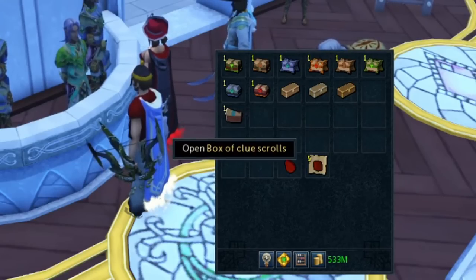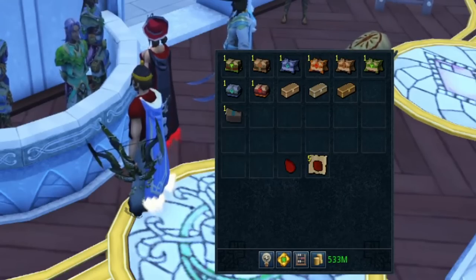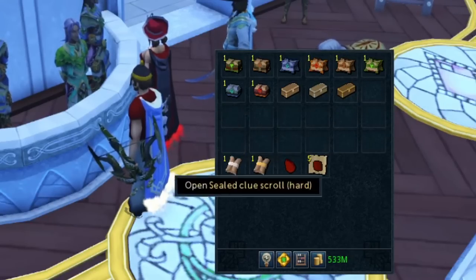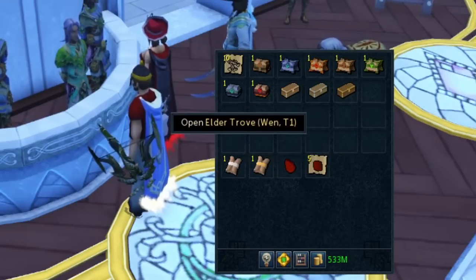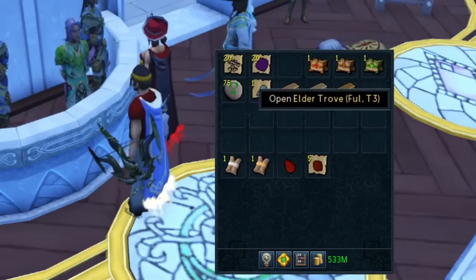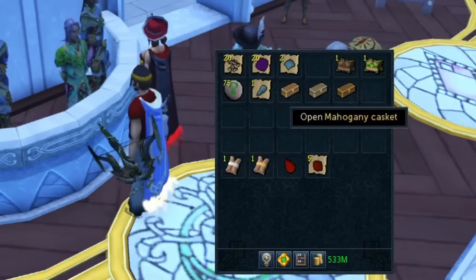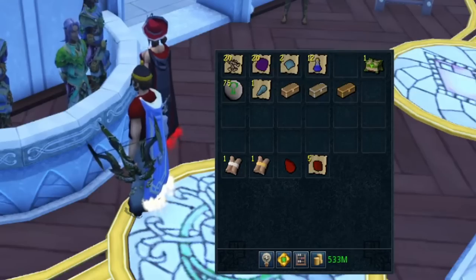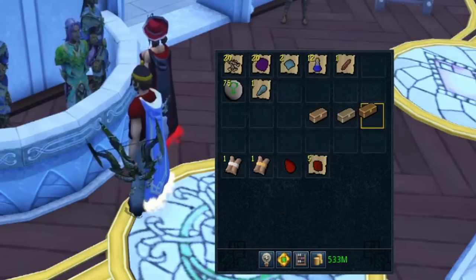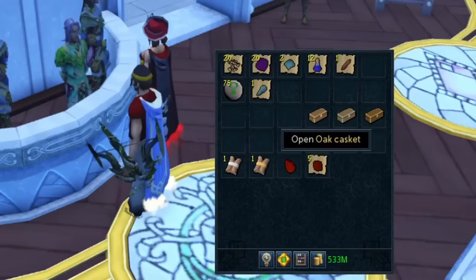We've got the box of clues — I knew I was getting them mixed up. Opening it gave us a medium clue and a hard clue. Now for the troves, I'm going to go pretty fast on these to see what we can get: some royal dragon leather, super attacks, and medium calcum salvage.